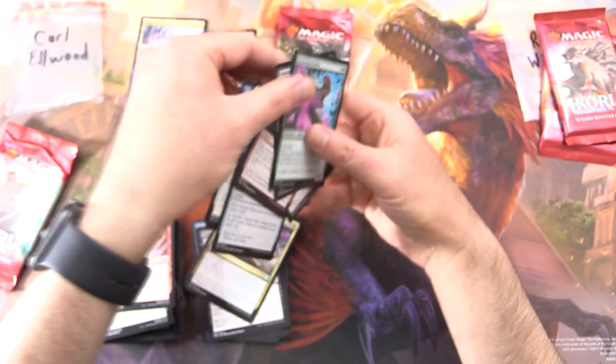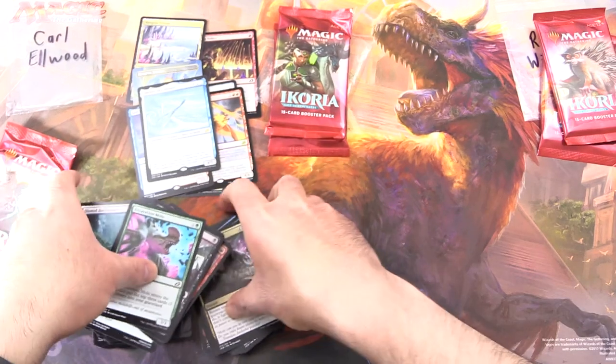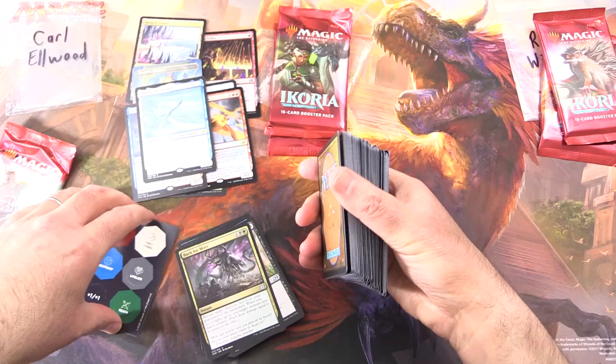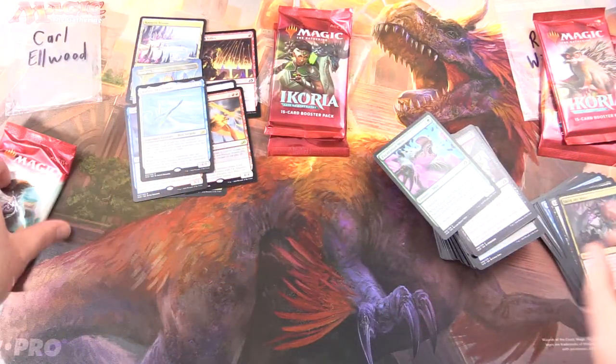We have a turtle avalanche here. Let's straighten that out. These Japanese cards have a much smoother surface, so they tend to slide around everywhere, as you might have noticed.